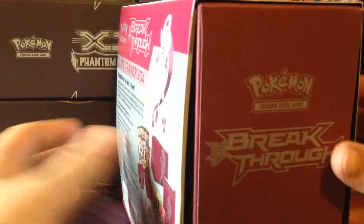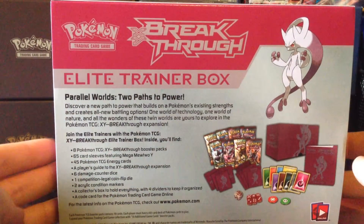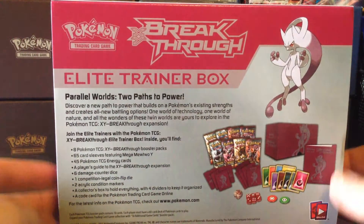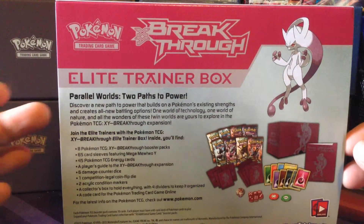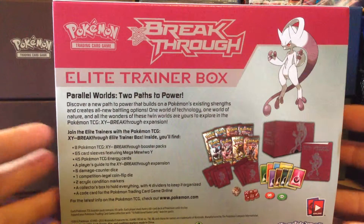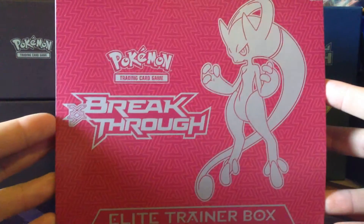As you can see it's pinkish in colour. Contents: it comes with 8 Breakthrough Booster Packs, 65 card sleeves, 45 energy cards, a player guide, 6 damage counter dice, a competition legal coin flip dice, 2 acrylic condition markers, a box to hold everything, dividers, and a code card to unlock a deck box and sleeves on the online TCG games.